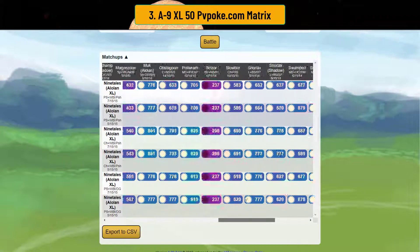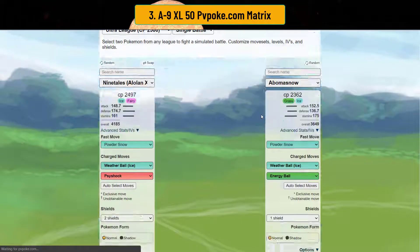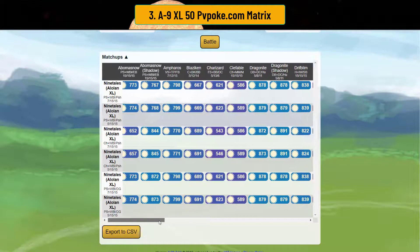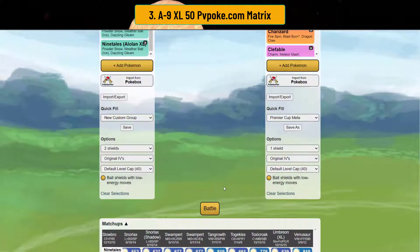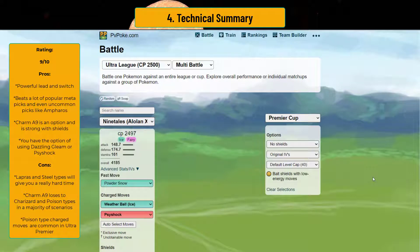I'm just really dumbfounded — I've never seen something dominate so well, other than maybe Giratina. With just shield advantage it's nuts how powerful Alolan Ninetales is. It beats Abomasnow in the two-to-ones, and even level 40 versus level 50 you can win the two-shield. So I'm going to give this a 9 out of 10. It's really good — very powerful at level 50 for ultra premier, best used as a lead or switch, with a lot of moveset flexibility.